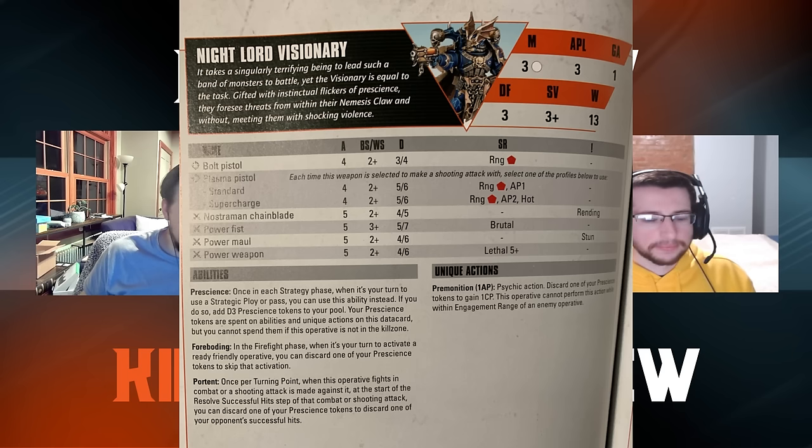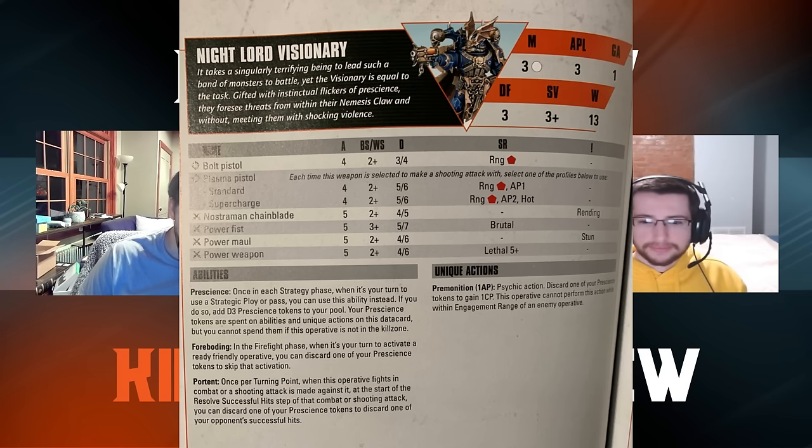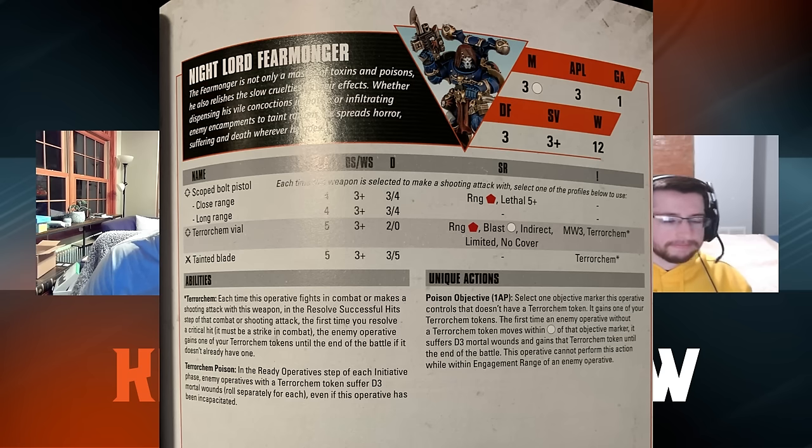Foreboding is probably not going to be very useful against most matchups because you're going to be out-activated by a wide margin — skipping an activation on your end probably isn't going to do much. Against other elites like legionary, phobos, intercession, or strike force Justian though, go for it. For the action, we have Premonition for one AP — a psychic action that lets you discard one prescience token to gain one command point. This team spends command points really well, so great leader. Passing grade. Absolutely love it.